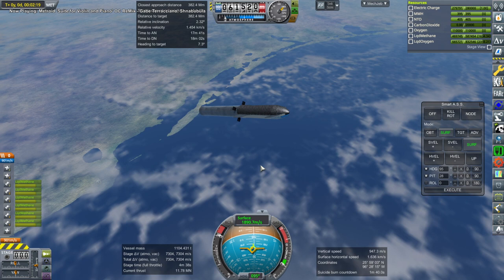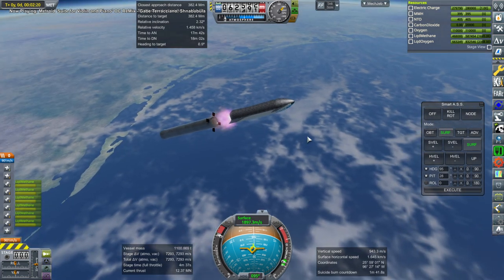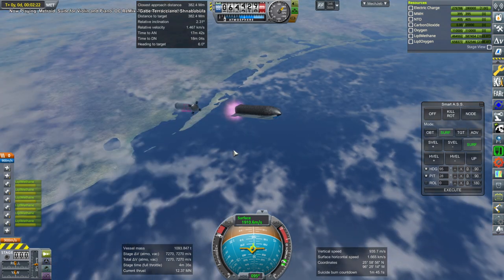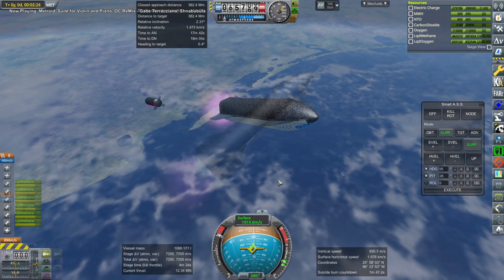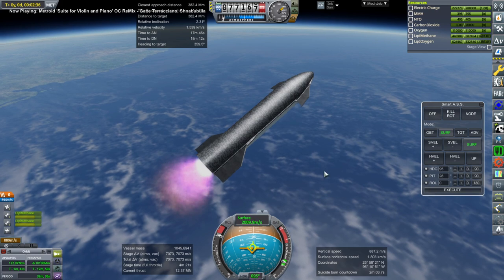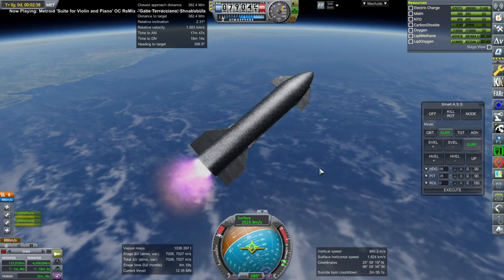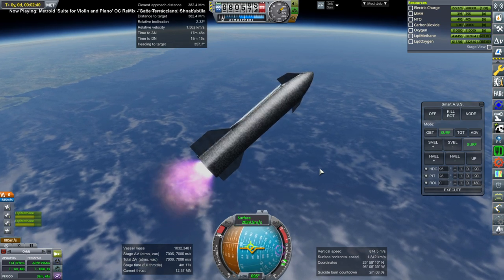We do reserve fuel on the Super Heavy for its eventual return. We are launching from Brownsville. I'm not using 1.11 because the EVA propellant consumption with Realism Overhaul in 1.11 is way off, and we're going to need EVA propellant. We're going to do EVAs here.